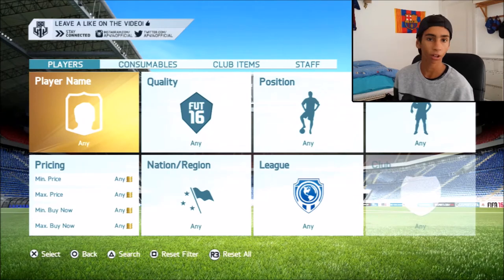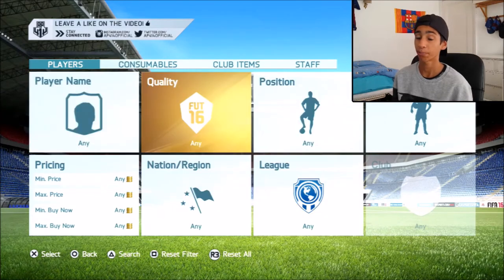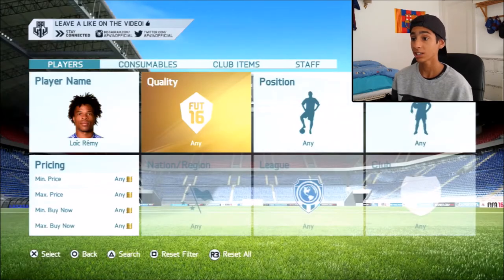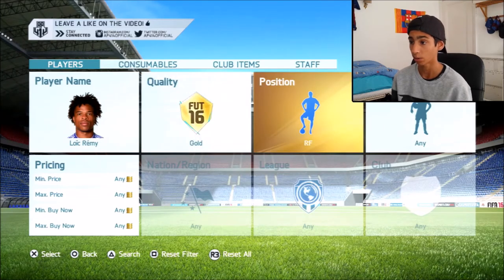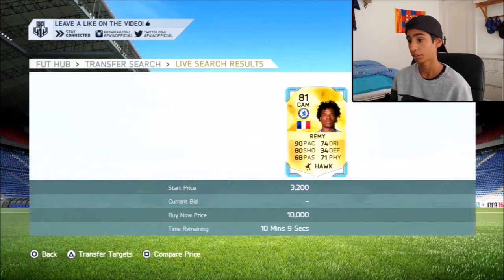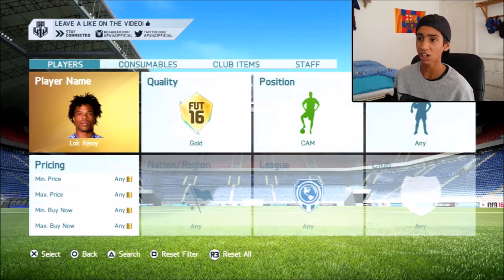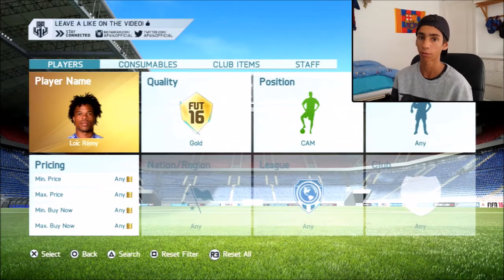Say you bought your Loic Remy for 1,000 coins, then you bought your position changes for altogether 2k. You're going to have a player worth 3,000 coins altogether. If you look on the market for Loic Remy in CAM in FIFA 17 at the start of the game, there's going to be either none up or one up for around 10k. You've spent 3k, so you can literally list your Remy up for 5,000 coins, making awesome profit right at the start of the game. Someone's bound to buy it because they're looking to try these players in new positions, and yours is so in demand because it's the only one in that position on the transfer market.